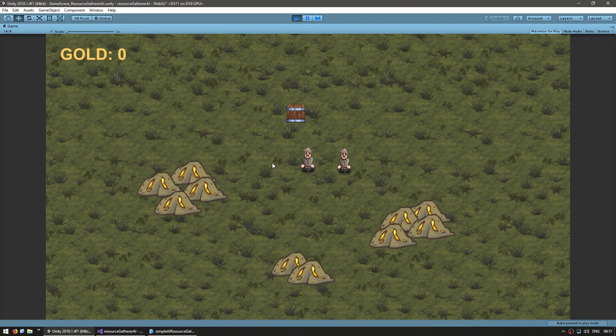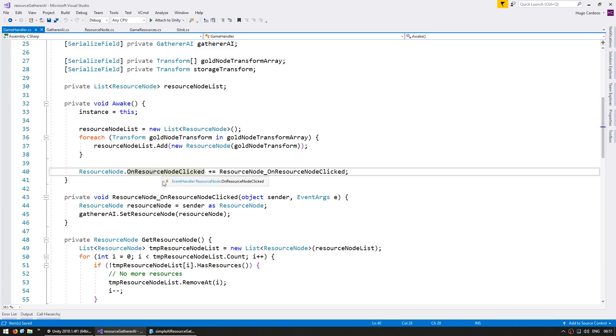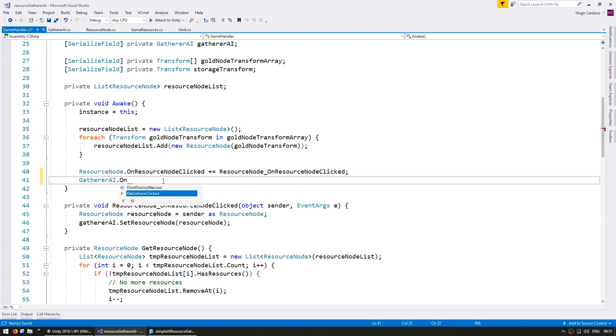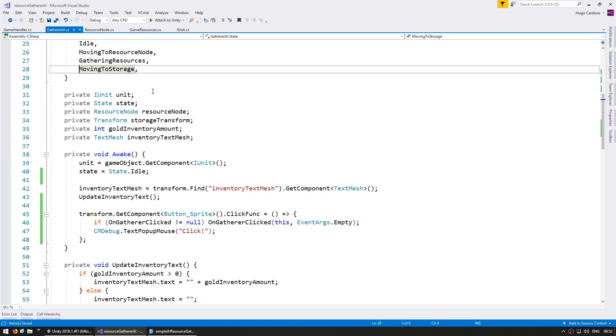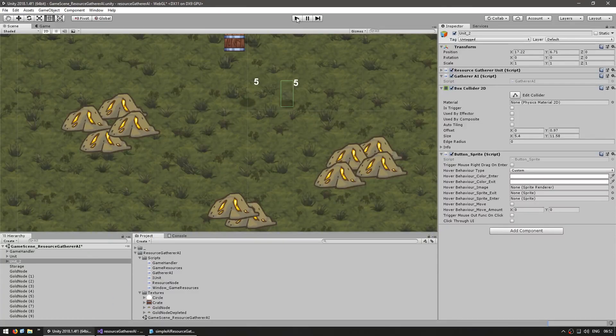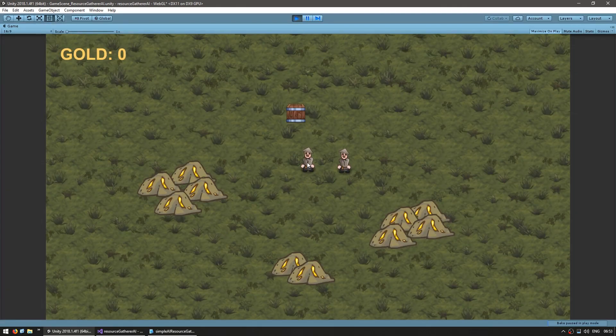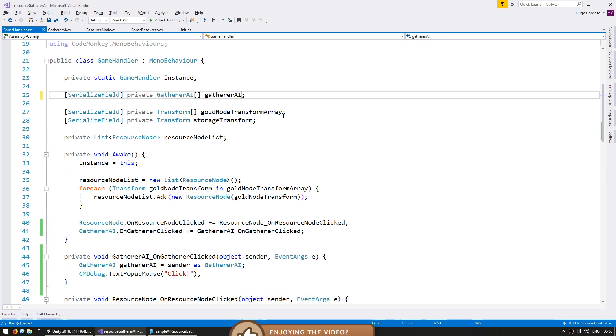Now that the clicks are working, let's set it up to catch them in the game handler. Just like we did on the resource node, we have a function to capture the click, so let's also make another function to capture the gatherer — on gatherer click. On the object sender, we actually have the gatherer AI: gatherer AI equals sender as a gatherer AI. We are now capturing clicks in the game handler and we can actually know who was clicked. Let's route the gatherer AI click onto the game handler to make sure the event is working correctly. Now let's add an array to store all of our gatherers. Since we just have one right now and we're going to have an array of gatherers, let's make a gatherer AI array.